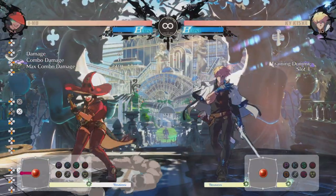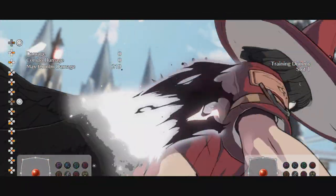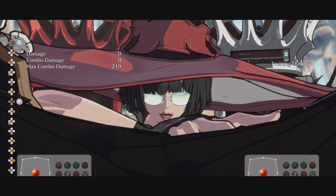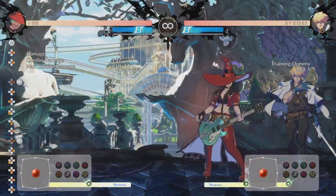So those are three combos that you can do with Ino. I just explained a little bit more how to do them, how to time them. I hope you enjoyed and I will see you in the next one. Bye, thanks for watching.